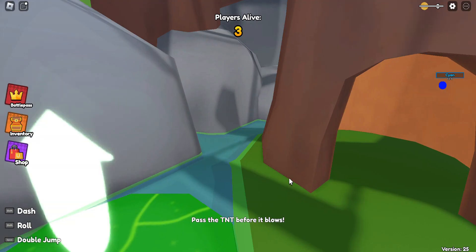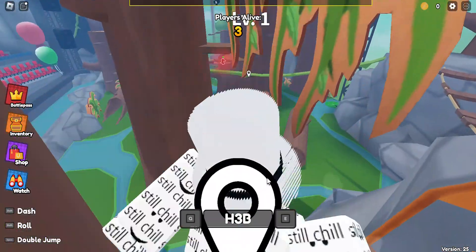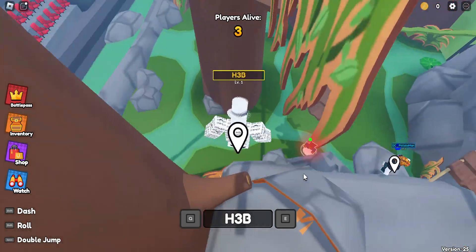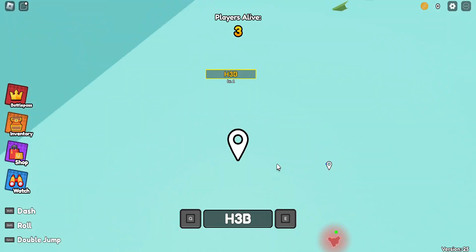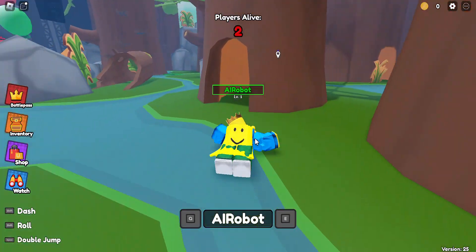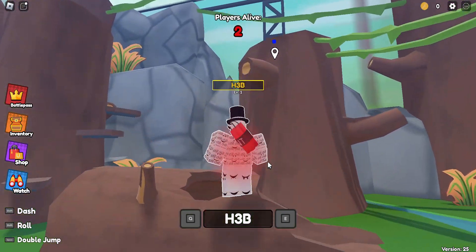I'm just gonna spectate my teammate — you got this! That guy was right, this is definitely the most difficult one. What is this guy doing? He's just bouncing on the wall. The guy's right there, run! They don't even see him — he's just hugging the wall. Oh, he died — just two players left: this guy and my teammate.